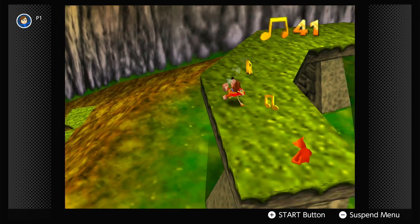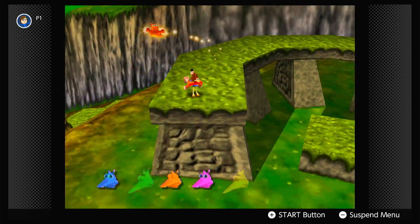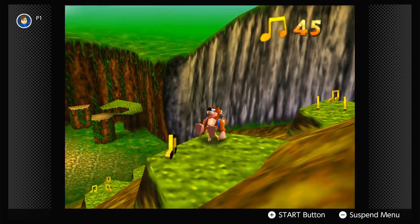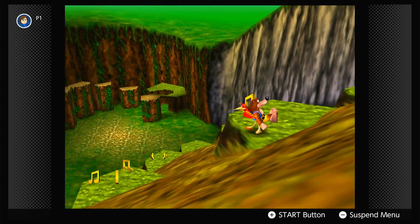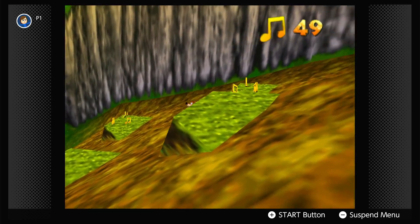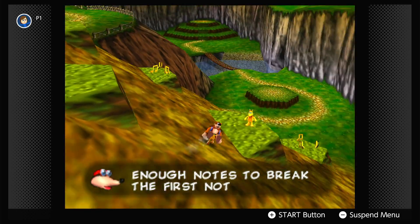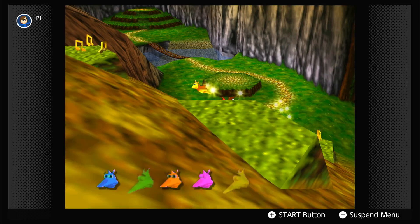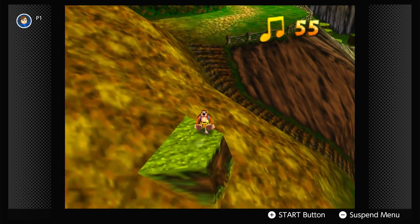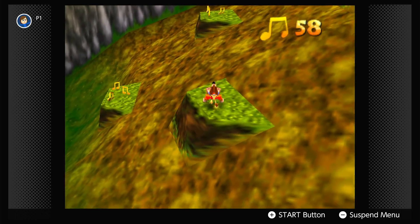Kazooie! The notes aren't actually 3D models — they're 2D sprites. So you still have to be in a specific spot to collect them, even though it looks like they should absolutely be 3D models. We collected enough notes to open the first note door! We've almost got all the Jinjos already, which is another Jiggy. You do have to continuously hold whatever is set to your Z button. The Nintendo Switch has your left trigger set to Z. I don't know why it's not the right trigger, but whatever.